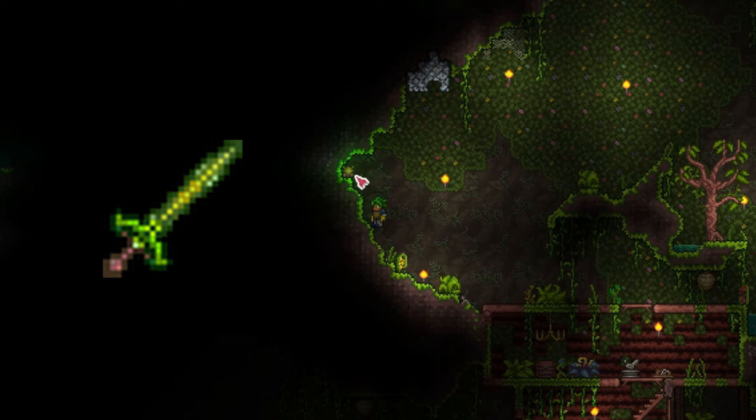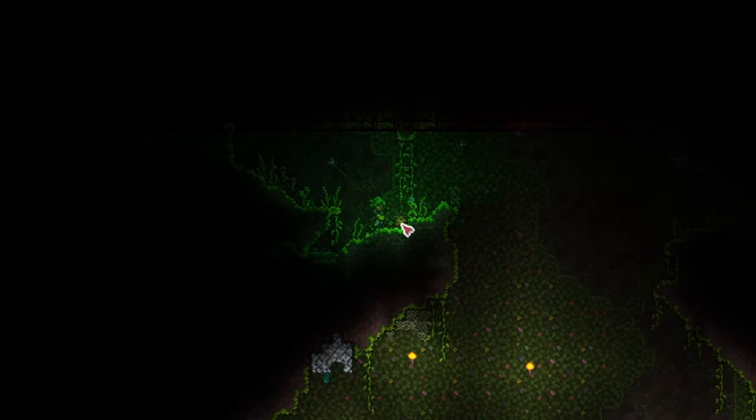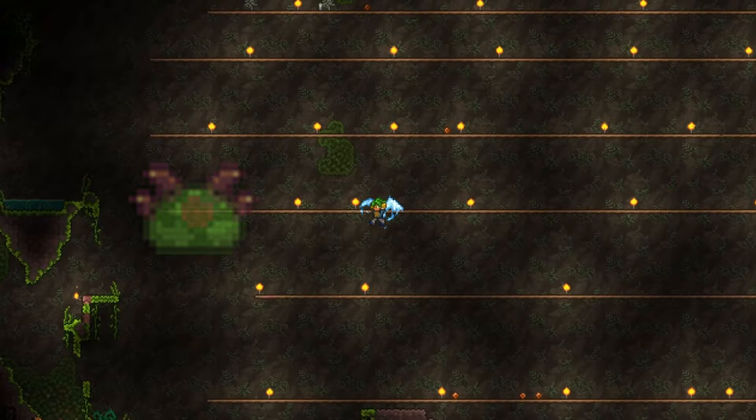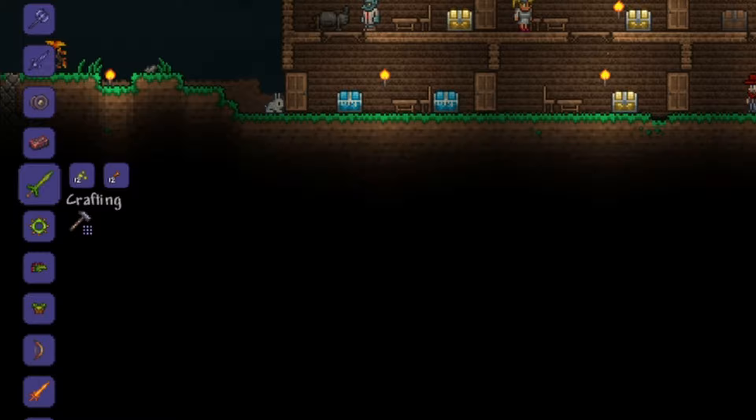The Night's Edge is a bit more difficult and confusing to craft, because it is actually made of four different swords merged together. Firstly, you will need a Blade of Grass. This weapon is crafted using 12 jungle spores and 12 stingers. Jungle spores spawn randomly in the jungle — fortunately they glow and are easy to spot. To get them, just attack or mine them. Stingers can be obtained from spiked jungle slimes and hornets, and also have a fairly high drop rate. Craft the Blade of Grass using these materials — the first sword is obtained!